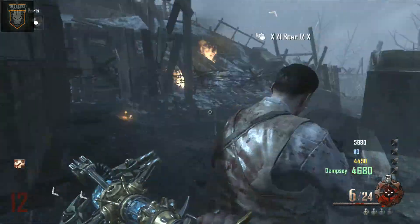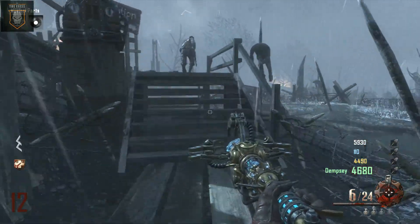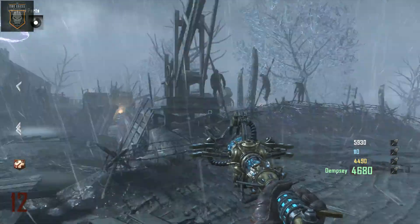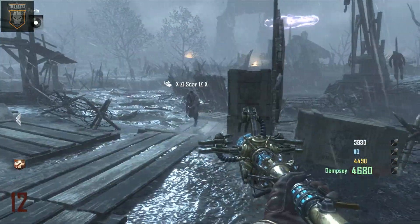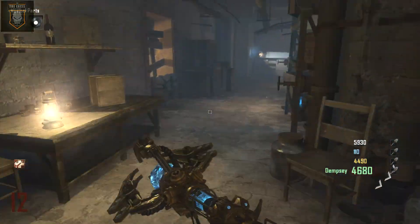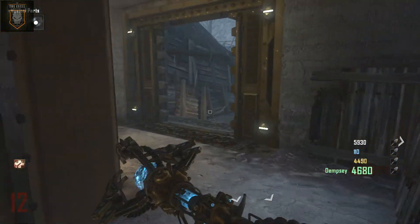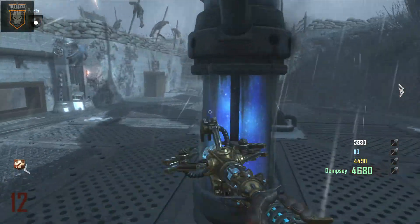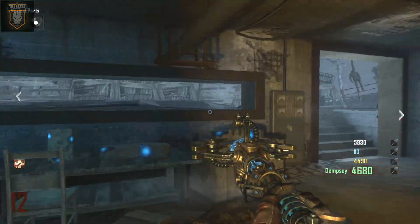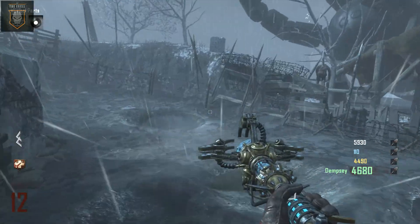Then you come over to the last location, which is just right over the second location for the tank — where you go around and it recharges. Go down here, and if you haven't opened this way it doesn't matter, you can still get around. Come through here where the tank normally goes, and you'll see the one over here by the claws.